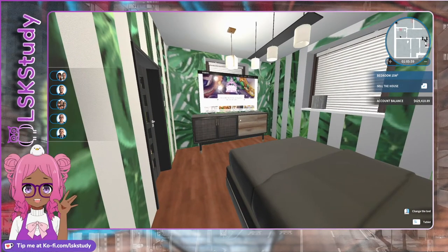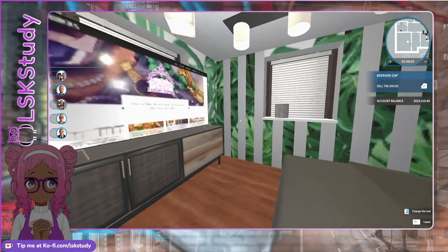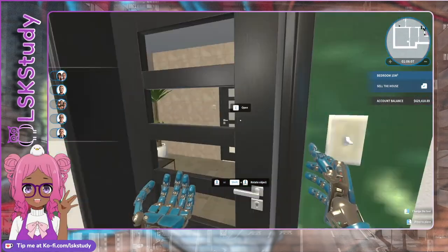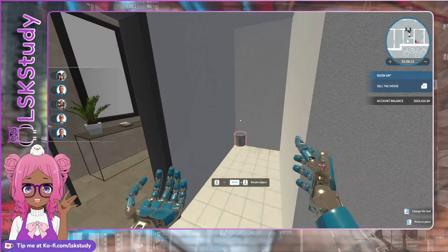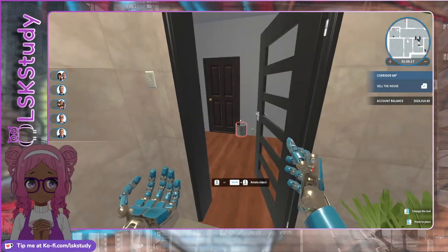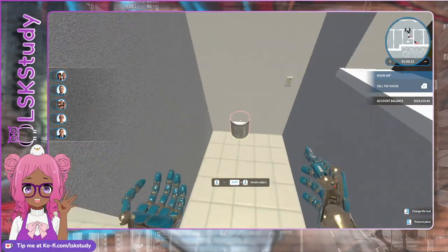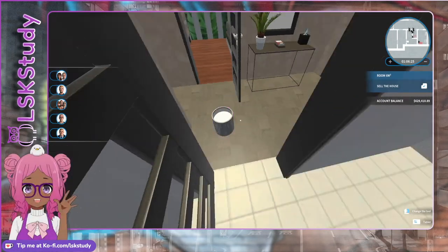All right so we got a bedroom here. Actually — can we make this into a bathroom? Let's do a bathroom! Let me follow the map. Oh I got it — so while this bathroom looks really good I kind of want to do something else with it. I'm gonna do tile.